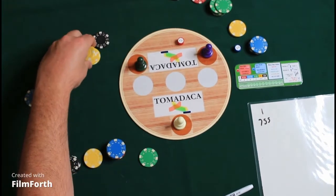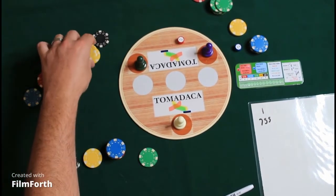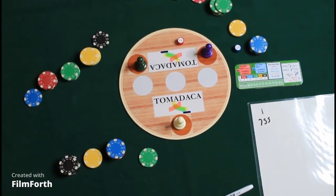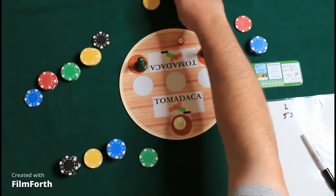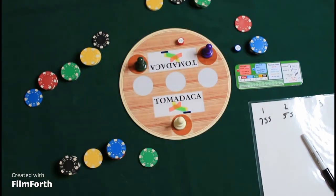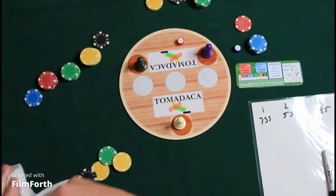Player one has 755 points, and we're counting player two's up now. The reference for how many points these chips are worth is on the reference card. If you want a better view of it, there's a how-to PDF on BoardGameGeek under the Tomodaka page. If you click on that, you'll get the exact table for how many points each green scores depending on how many chips you have.